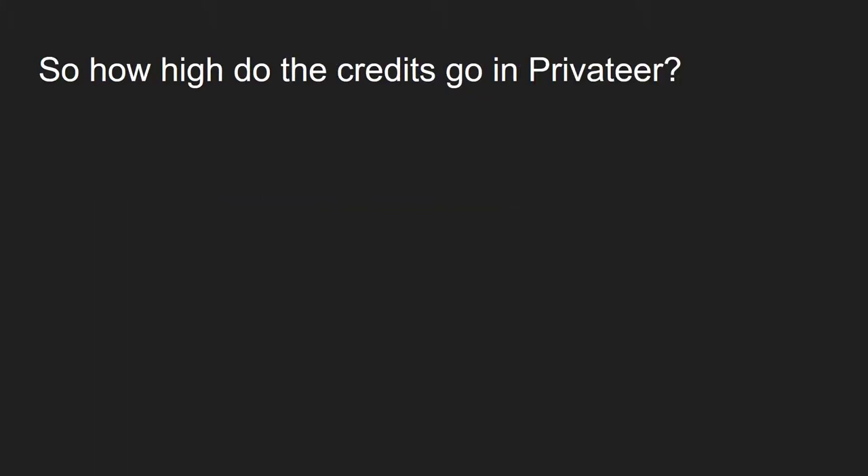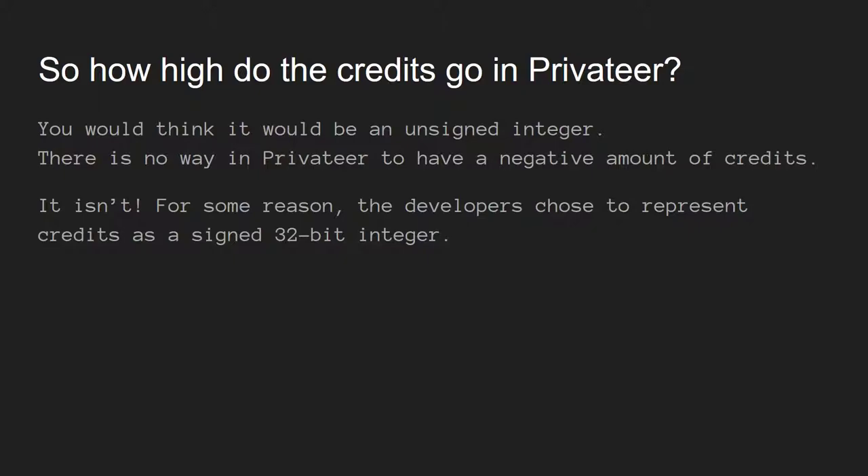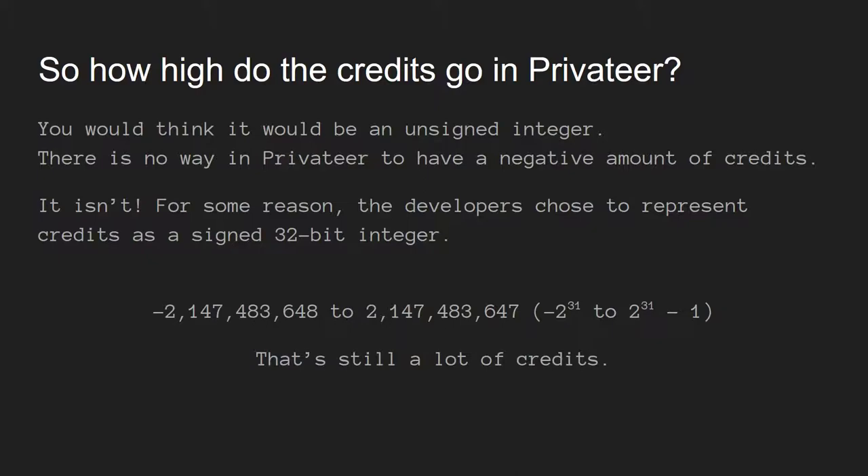That brings us back to Privateer. How high do the credits go? You'd think they'd use an unsigned integer since you can't have negative credits. But for some reason, the developers at Origin back in the 90s decided to represent credits as a signed integer. So the amount of credits you can have goes from negative 2,147,483,648 — negative 2 to the 31st power — all the way up to 2,147,483,647, which is 2 to the 31st power minus 1. That's still a lot of credits. I've never cracked a million in Privateer, so getting into the billions would take enormous effort.